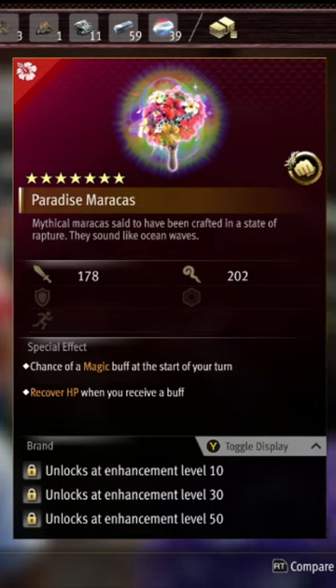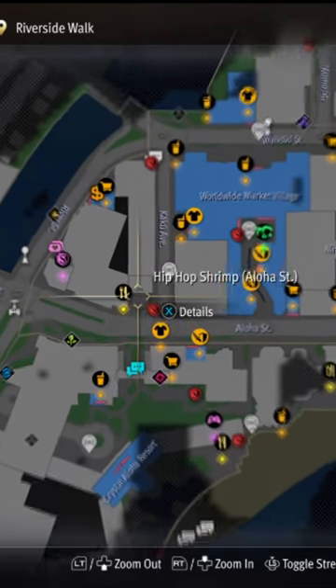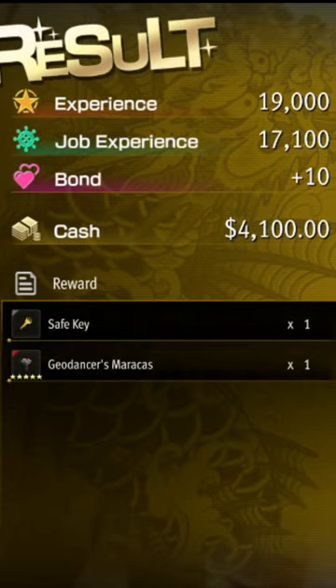If you want the most powerful maracas in the game, which can buff your magic every turn and even heal you when you receive buffs, all you need to do is first grab the Geo Dancer's maracas from the Dancing Madman found near the Hip Hop Shrimp Restaurant on the corner of Kaku Avenue.